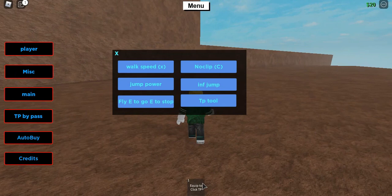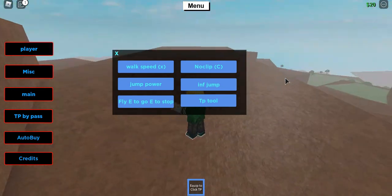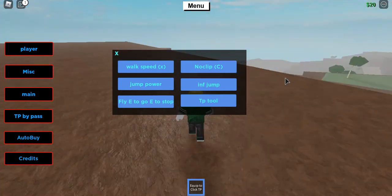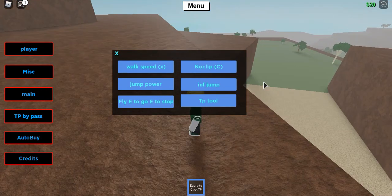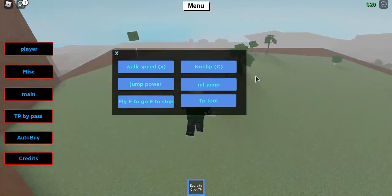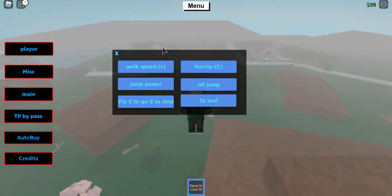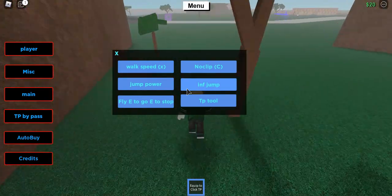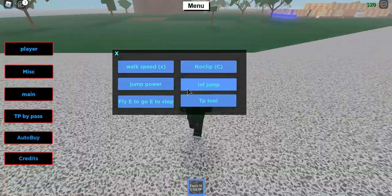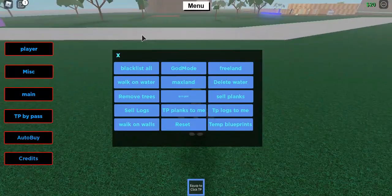Next is TP tool. If you equip it and click, I don't think this is the new TP — I'm not sure. I'm worried that using the old TP might get me kicked from the game, so that's a downside. It's not the newest one.